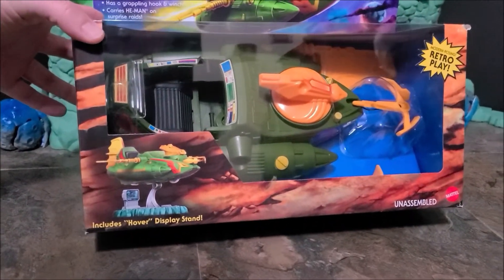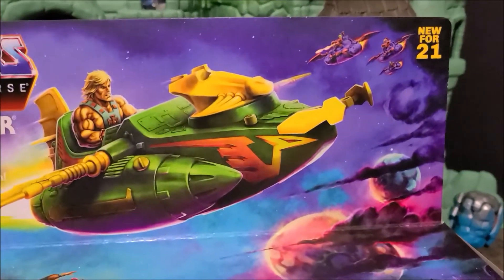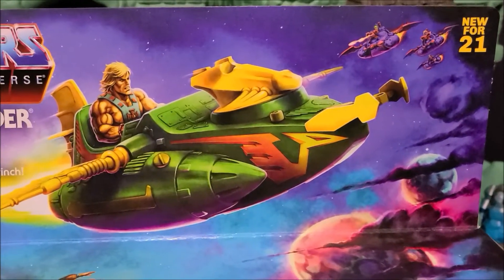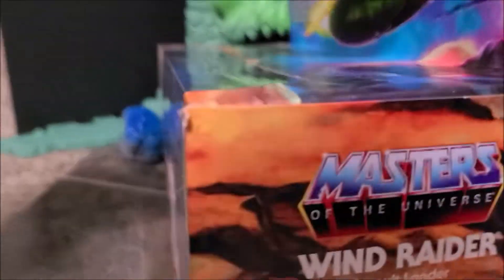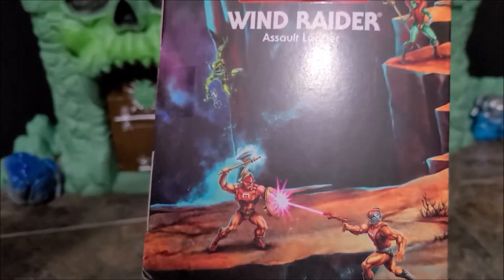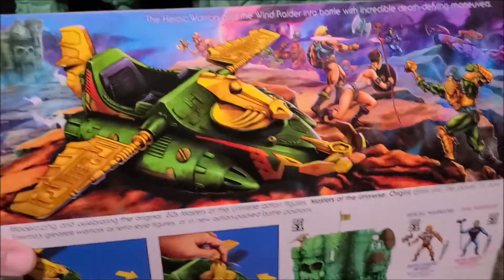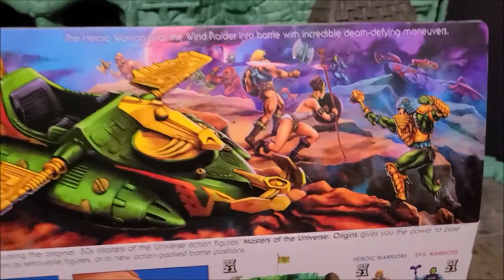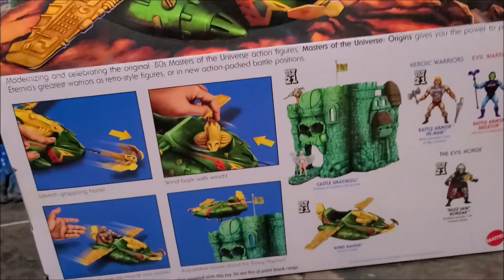And it came right away, so here's a look at the box. So check this out — we have right here, there's the Wind Raider, but this looks like Skeletor's kind of got his own thing going. I wonder if they're going to re-release a different colored version. And we have a side picture here, we have like this cannon thingy — it looks like a catapult or something. We have this side, different characters there, and here's the back scene. There's a better look at Skeletor's Wind Raider.